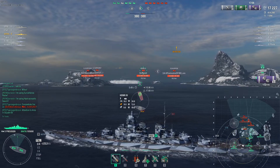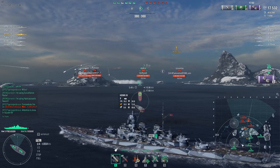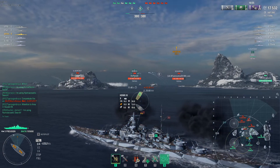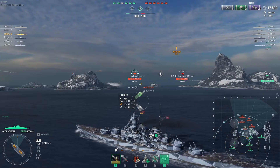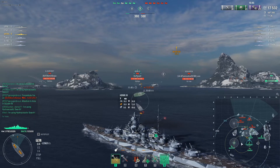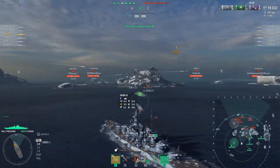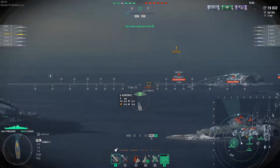I'm also taking damage but it's almost unnoticeable because of the very high HP this ship has. I activate Hydro because I know that Napoli has torpedoes and he might have launched them. Meanwhile I'm shooting at the Henry IV, although I know it's very hard to hit him because he's very fast and maneuverable — if I manage to get a good hit I can deal severely high damage.